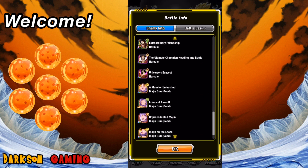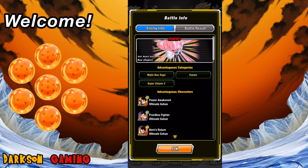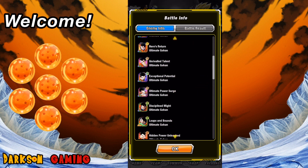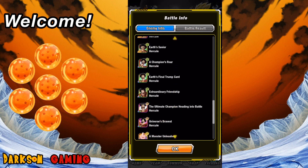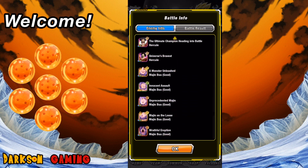You're going to select three of your characters to go into battle, and you're going to want those three characters to be from the special characters listed in the battle info in order to get the most damage. I'll explain that more once I get to that point.